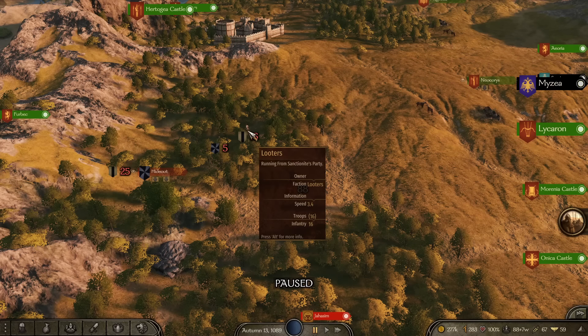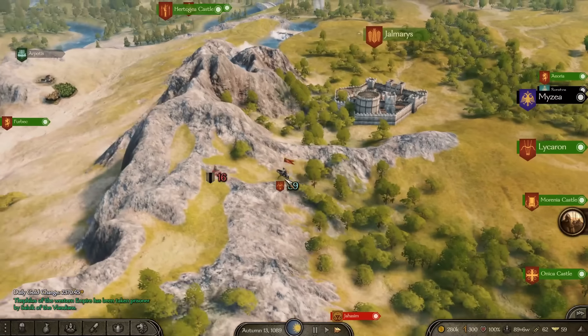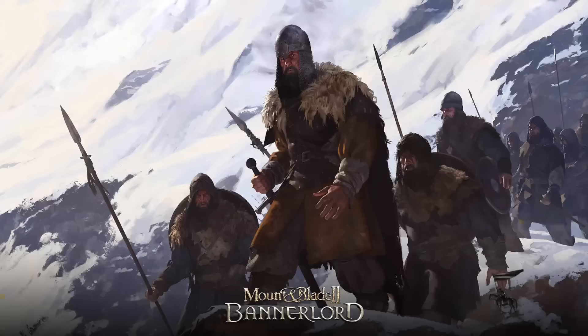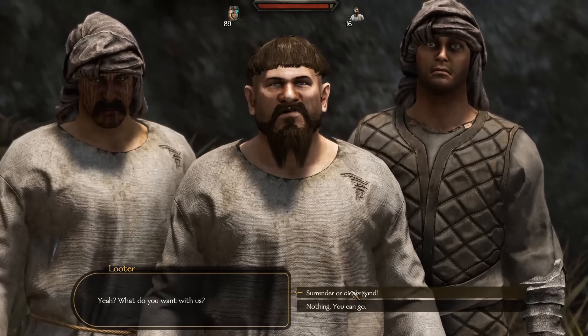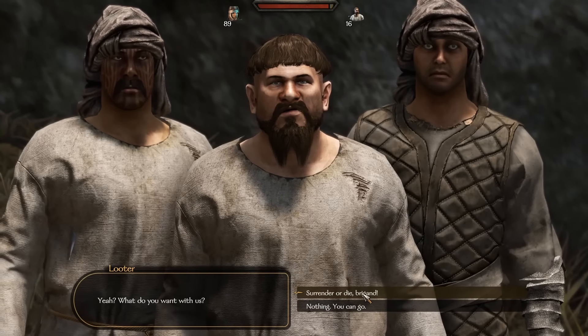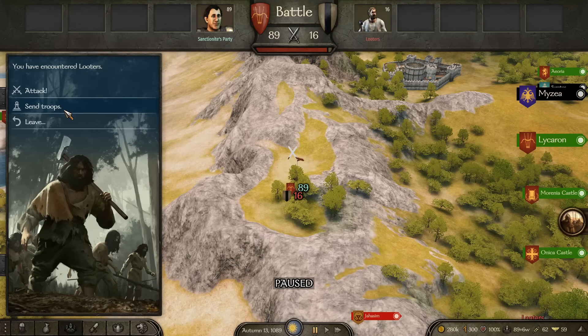The fastest way I've found to get to clan tier two is to hunt down specifically only looters and kill them as often as possible. You'd typically be doing this early on in your playthrough. Find the looters — who are extremely weak — and just auto-resolve the combat. This is the fastest way I've found to level up your clan quickly.